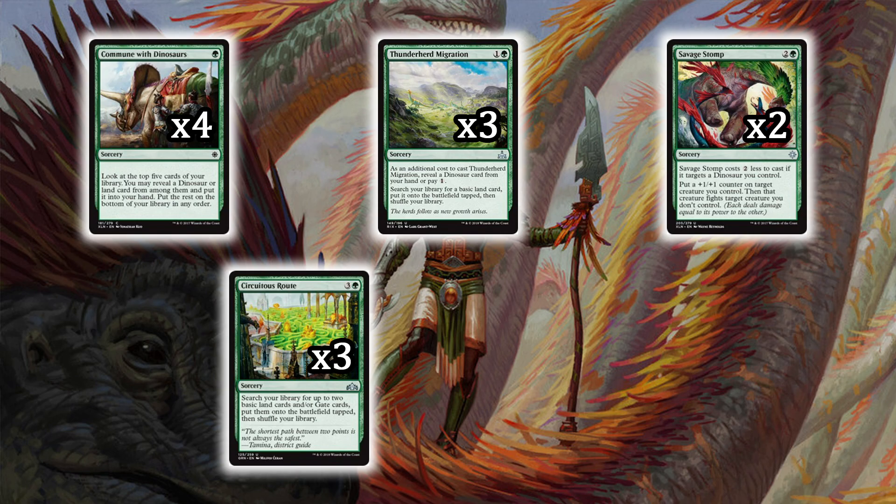With so many cost reducers, we're going to be playing ahead of curve. On turn five or six you'll be able to cast that eight-drop, which is going to wipe your opponent's board — other dinosaurs they just won't be able to recover from unless they have a sweeper.